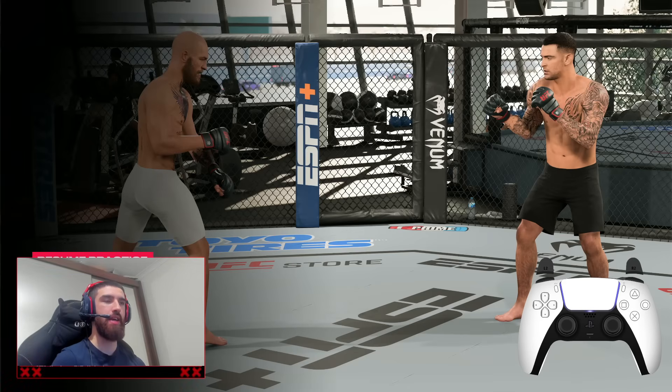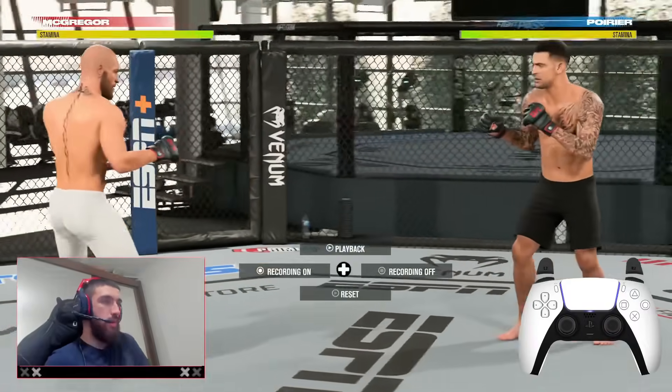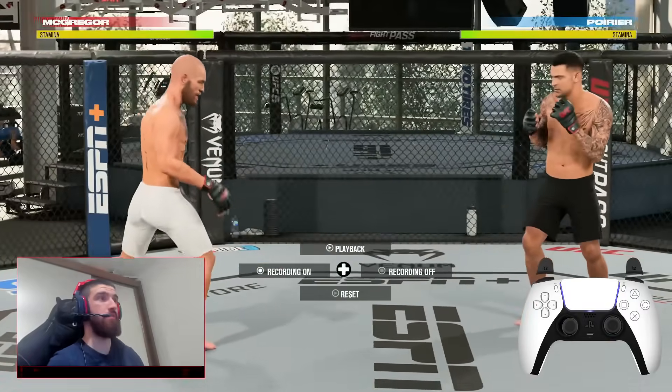Instead of doing another top five boxing combinations video, I'm going to show you guys how you can think of combinations on the spot in your actual online matches. I want to change your mindset — you shouldn't think that playing UFC 5 you need to know a bunch of combos in your head and then execute them. That's not how the game is supposed to be played. It's a chess match. You need to figure out what works, what doesn't, and if something doesn't work, you need to adapt.